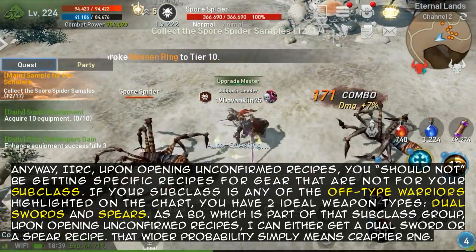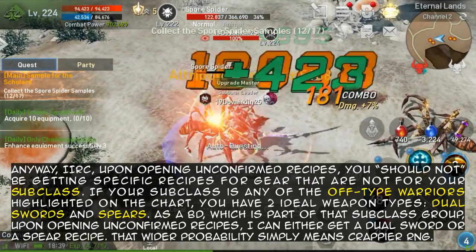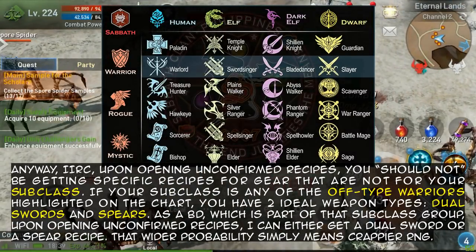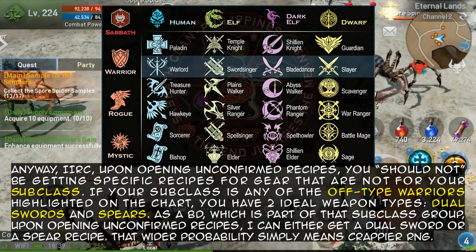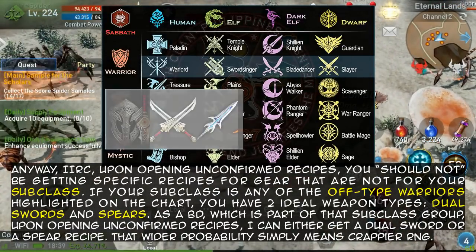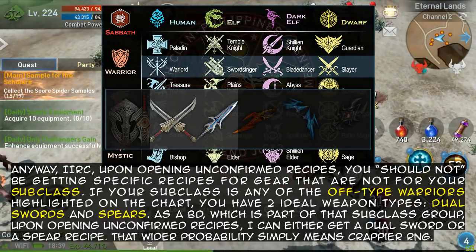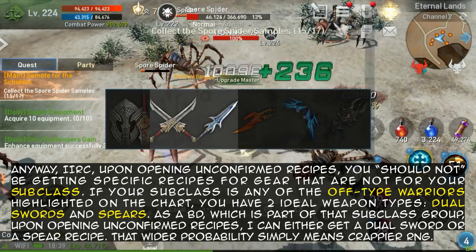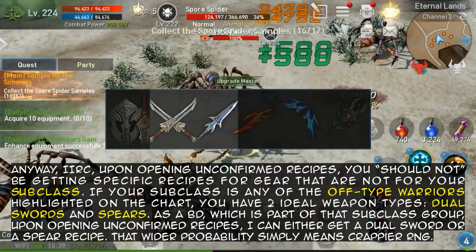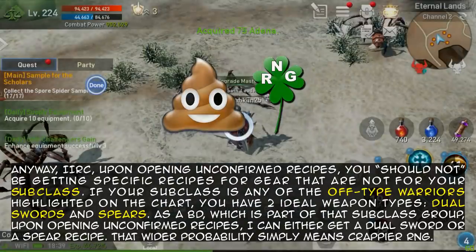Upon opening unconfirmed recipes, you should not be getting specific recipes for gear that are not for your subclass. If your subclass is any of the offensive-type warriors on the chart, you have two ideal weapon types: Dual Swords and Spears. As a Blade Dancer — which is part of that subclass group — I can get either a Dual Sword or a Spear recipe, which means that wider probability is crack-it RNG.